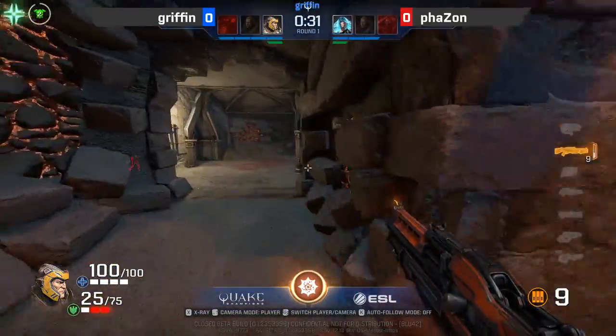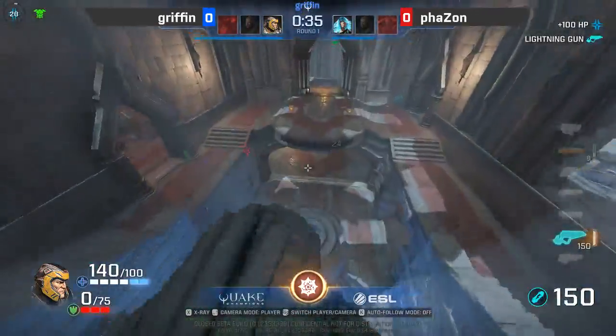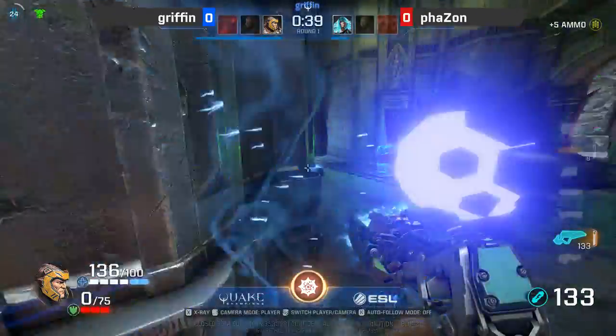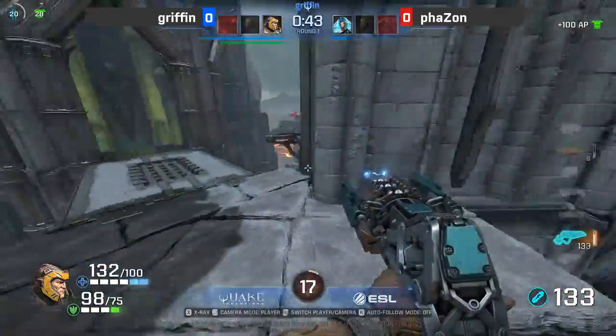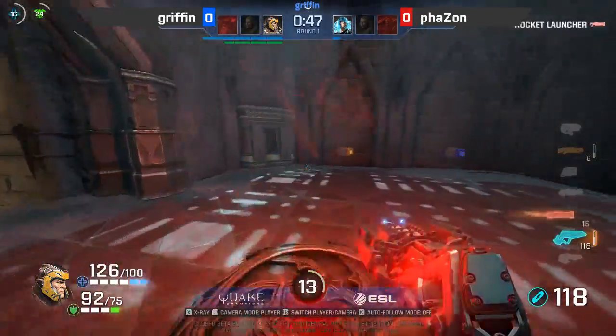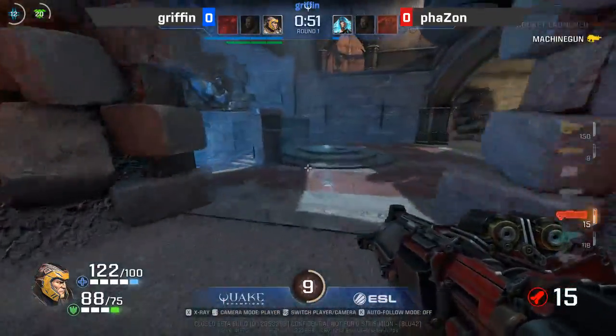We saw one of those in our last matchup and we're going to see it again right here to start off this map. However, Griffin is going to find himself in a bit of a rough patch. He does end up looping around a little bit, and he's got the Nyx secured. However, that last second pop of the Ghost Walk keeps the Nyx alive, but it also gives Griffin the Mega Health pickup and now the full armor pickup too. So he's stacked and has a lot of health to play off of.